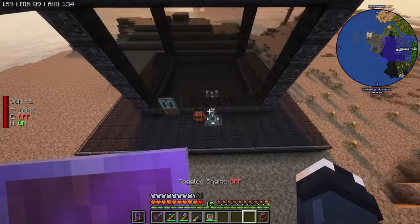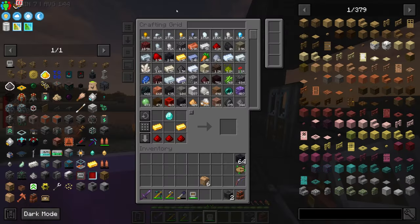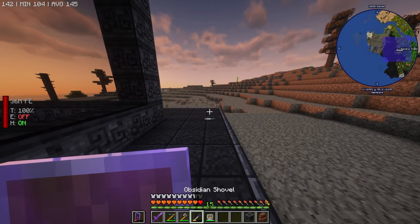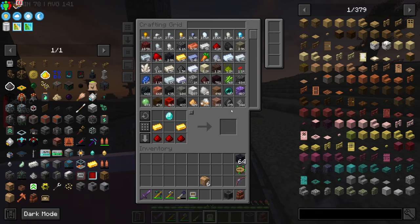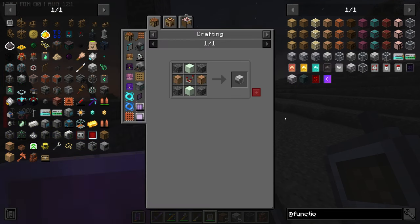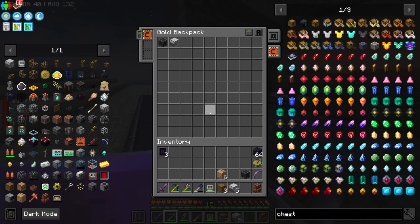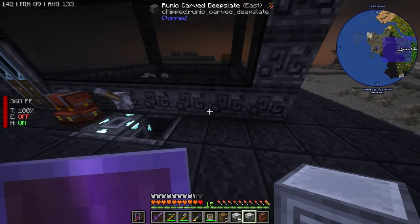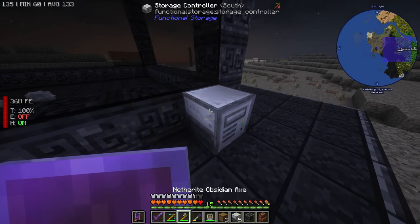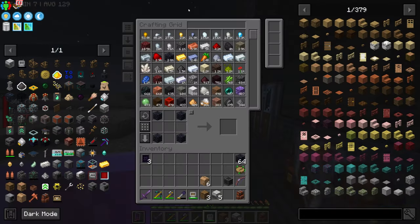We'll toss the network card into this network transmitter, so now our network is transmitting all the way over here. It's already picking stuff up. We want to make another storage controller from functional storage — we're going to want drawers again. We'll put this here and run item pipes over to this.